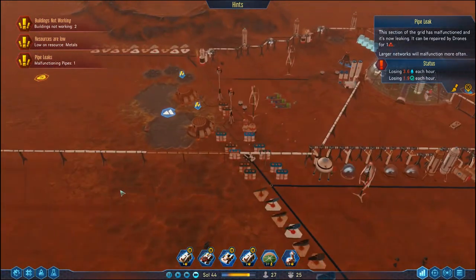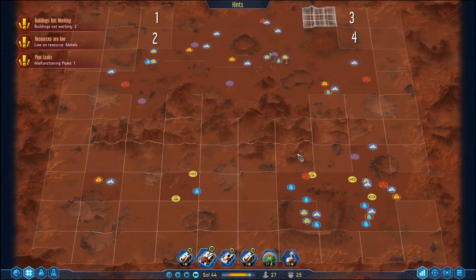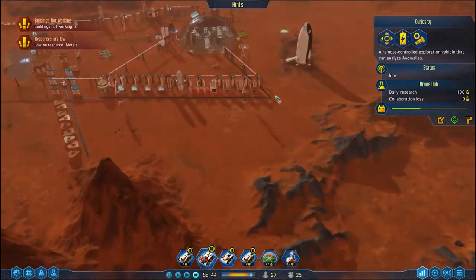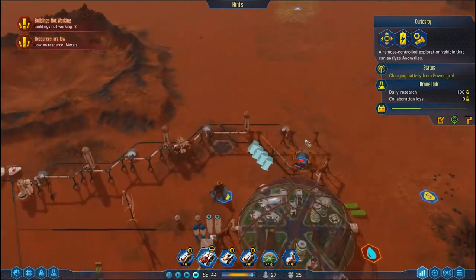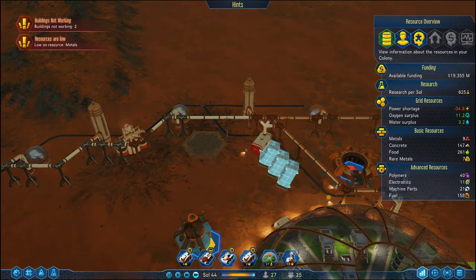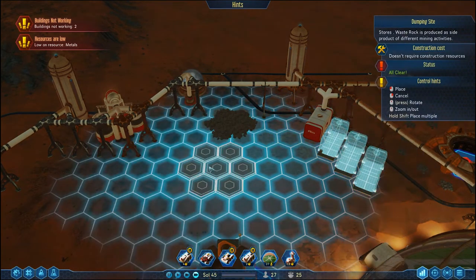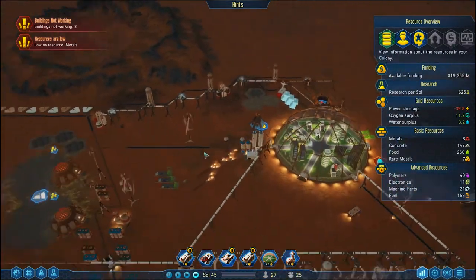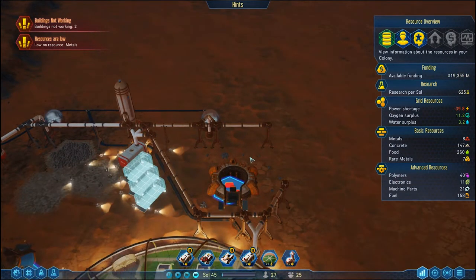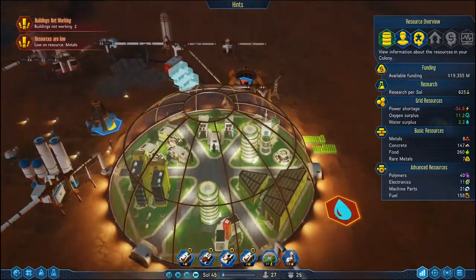Everything's looking A-OK over here. Is the drone research done? No, it is the one we are working on right as we speak. Let's park Curiosity over on its standard parking spot. Down here we want to go to storages and put another dump site down — a few of those. That should start moving everything around. I'm not sure why I shouldn't have rocks piling up around, but if I figure it out I'll let you guys know.